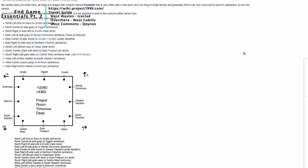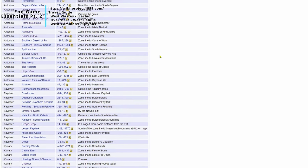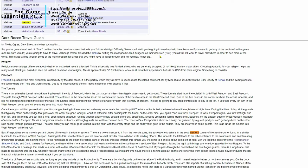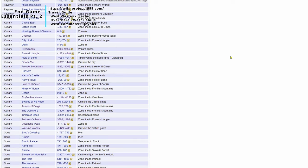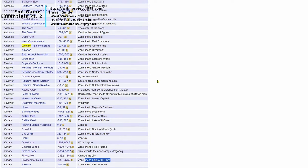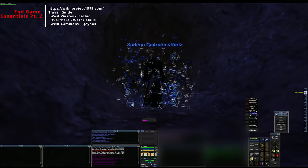The travel guide on Project 1999 is very helpful for information on how to get around quickly, including the transport pots in Timorous Deep. Once you're level 54-55 you get access to the spell Levant, which is a self-cast Succor, and you can get around really quickly without having to get ports. For instance if you use your hammer to get over there you can get to Warsliks Woods, or zone up through Frontier Mountains to get back to West Cabilis pretty quickly.